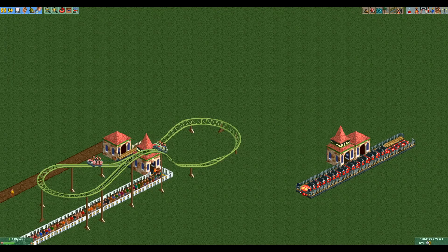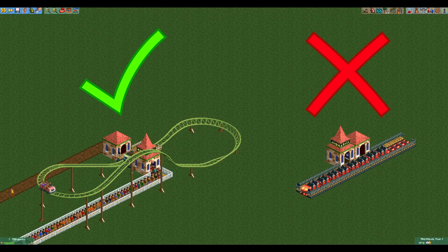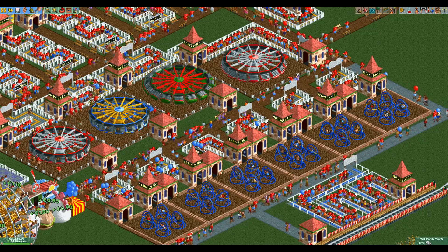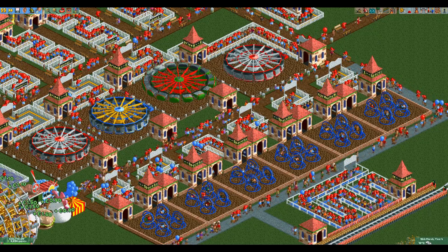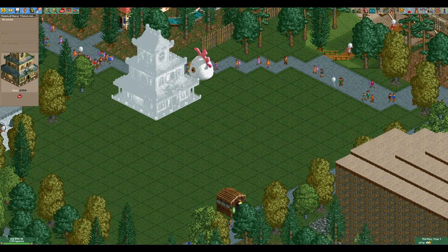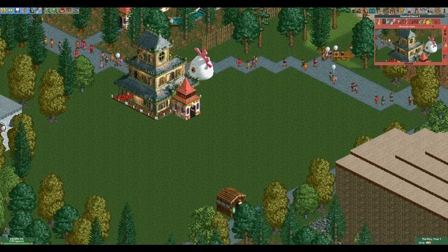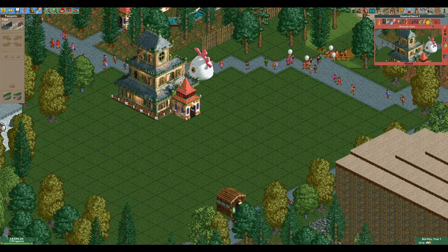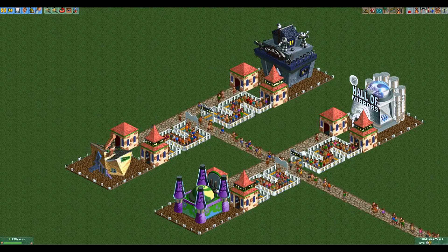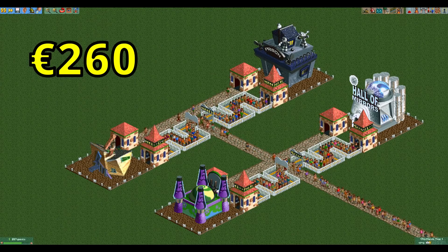The only rule here is that the ride has to function and be rideable, so no launched coasters that consist of only a single station piece that immediately crash upon testing. That rule isn't a problem for the first category though, which is flat rides. The cheapest flat ride is the crooked house, or any of its reskins, at 260 euros.